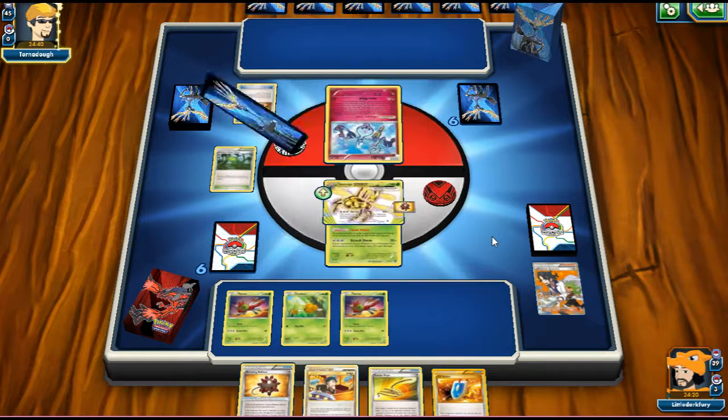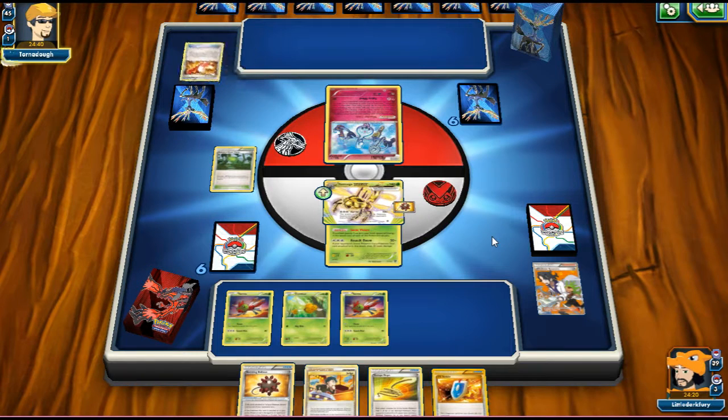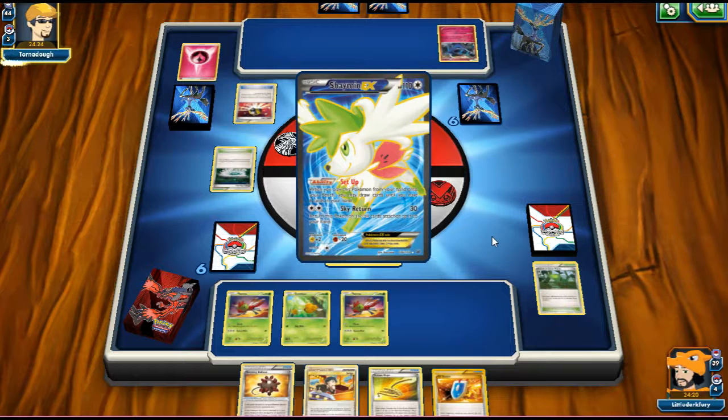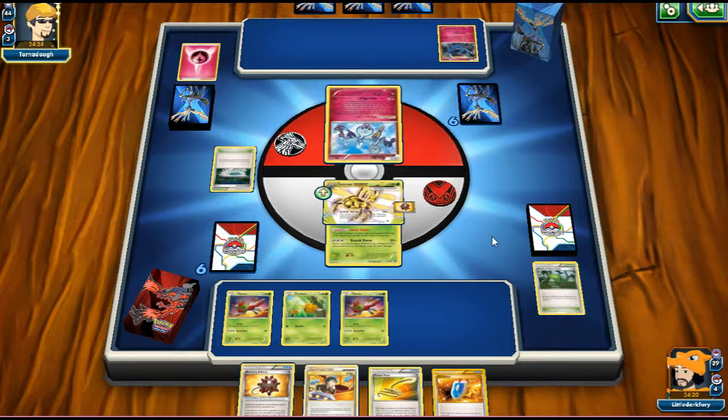We see a Trainer's Mail, grab an Ultra Ball. Our opponent is probably playing a Xerneas deck. He plays a baby Xerneas and a Fairy Garden — that replaces our Forest of Giant Plants. He plays a ton of different types so it's hard to pinpoint exactly what he's running. Could be a Xerneas Rainbow Road deck or a Mewtwo Y Xerneas build. He puts energy onto Klefki.